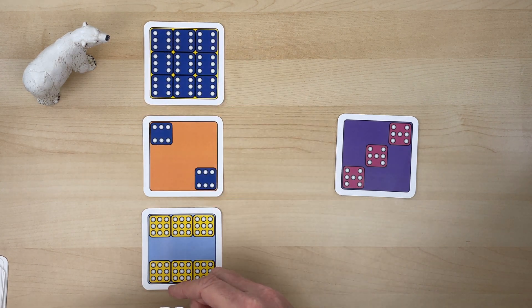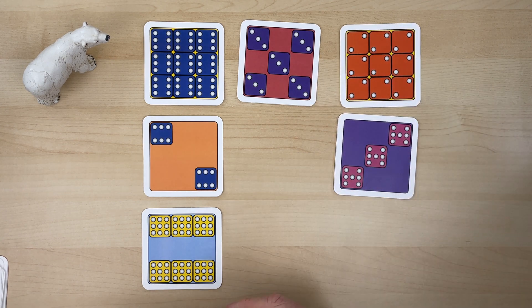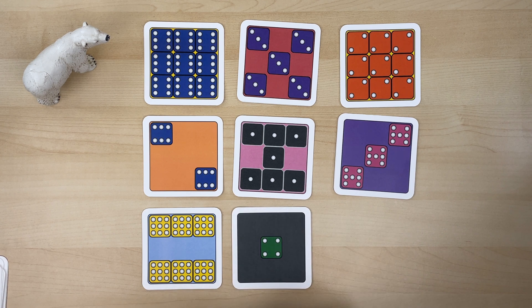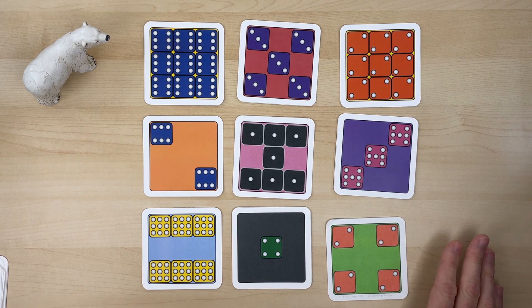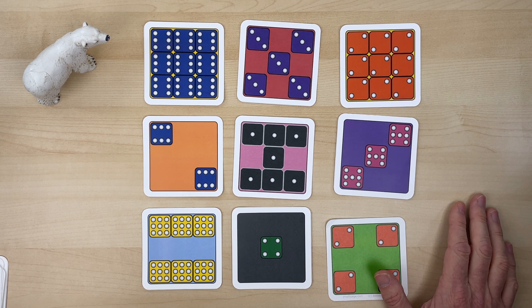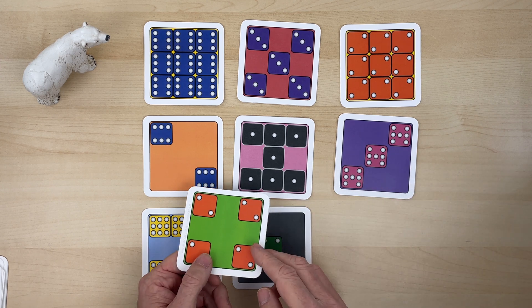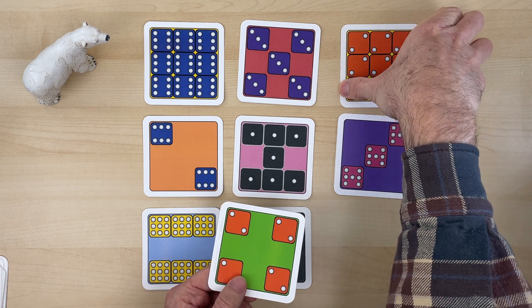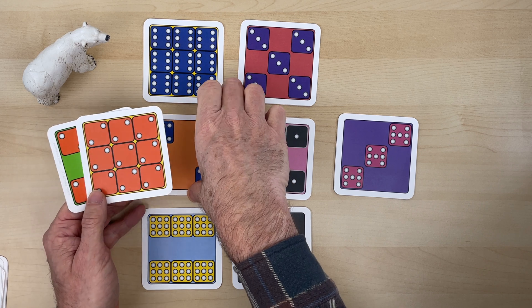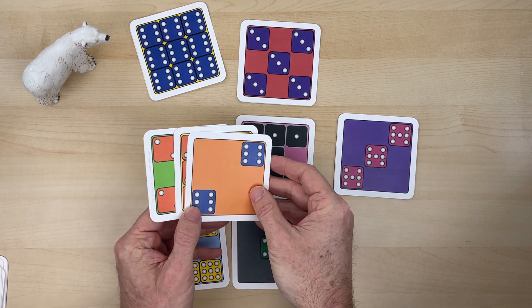I'm going to deal out to fill the spaces. No one's going to call anything until all the cards are set. I see one set — I would call out twos. There are four twos making eight, nine twos makes 18, and two sixes make 12. This is also a set, so I collect this for my points.